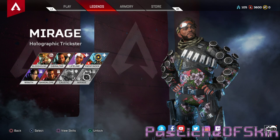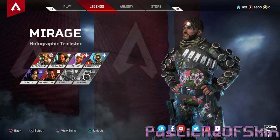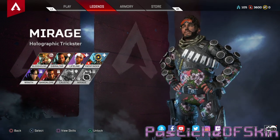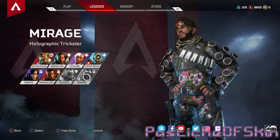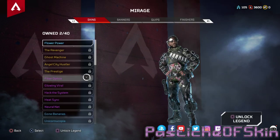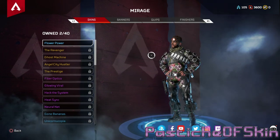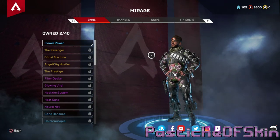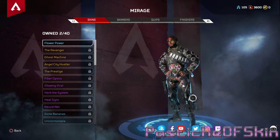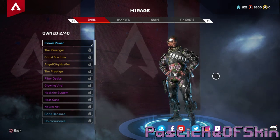Let's get into it — we're checking out Mirage today, who actually appears in the official trailer for the game as one of the main characters. He's a smarmy holographic trickster, and I'm looking forward to seeing what kind of stuff he has in his costumes. Specifically I really want to see what his quips are going to be like because the character seemed genuinely funny. I have this Flower Power costume unlocked even though I don't have the character unlocked.